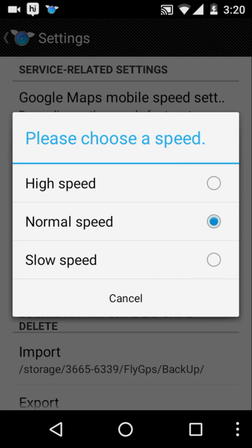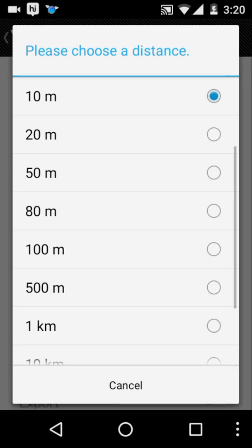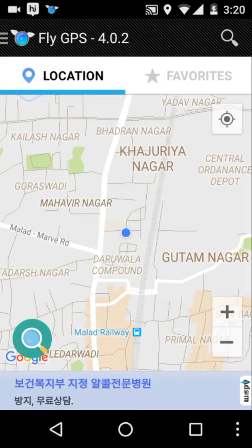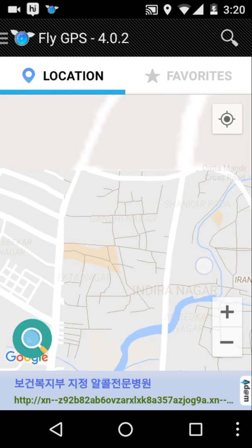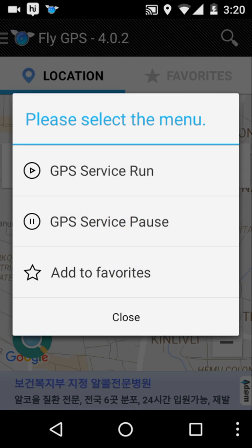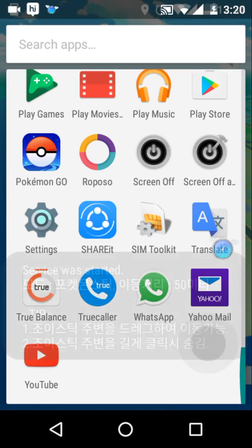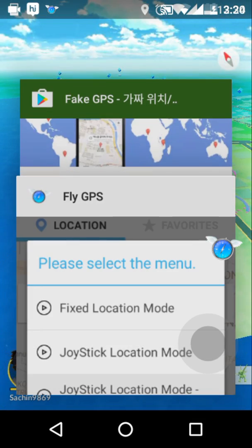In Fly GPS, choose your speed according to the settings — I think you should only choose normal speed. Your distance must be about 20 to 50 meters, not more than 50 meters. Choose your location and click on it. The address will appear — choose it and click on the address. Three options will appear; click on the third one which says 'GPS service' or the Pokemon elevation option. Then it's on.